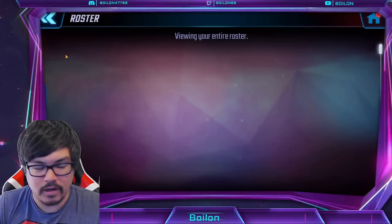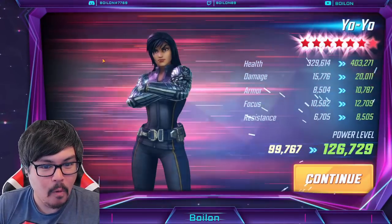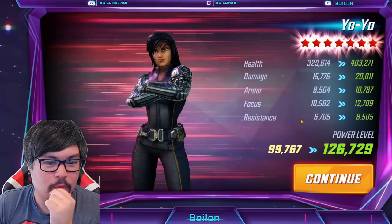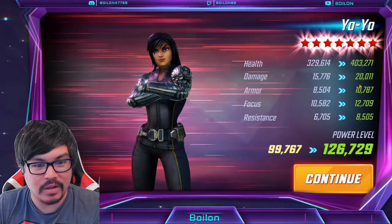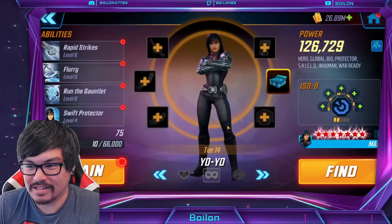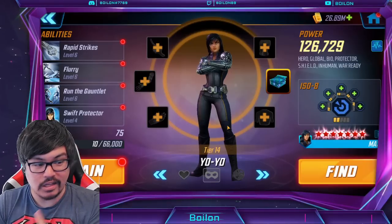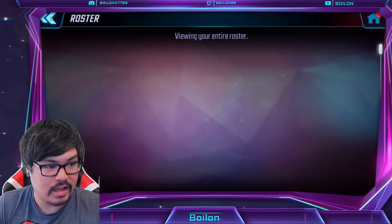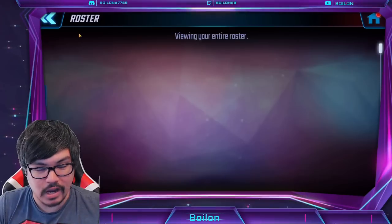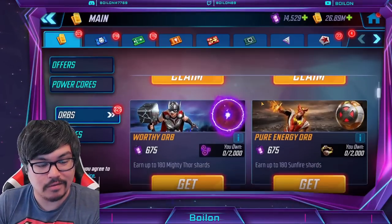Let's take a look at Yo-Yo really quick and see what kind of changes that makes. I do have her at gear tier 14 — wow, her stats! I need to get her levels up. Do I need to take her to 85? The stats — she's not a damage character, but her stats did go up quite considerably. It's been a very long time since I've got a 7 pull — since Squirrel Girl was the last time I pulled a natural 7-red from an orb.